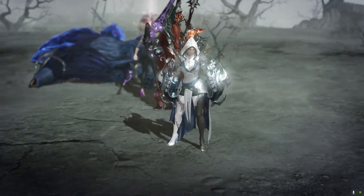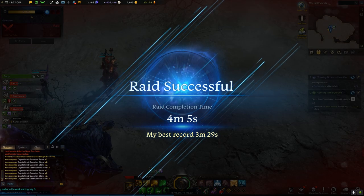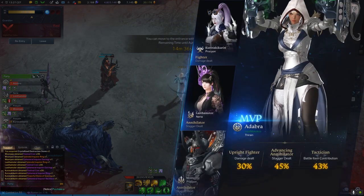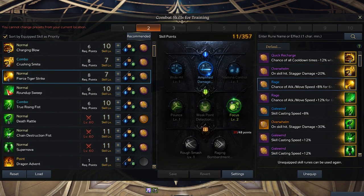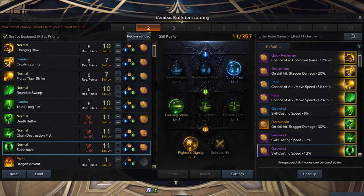I didn't average all my completion times, but I feel like on average I have 1 minute quicker Yoho runs on this character than on my death blade. I'll quickly run you through my tripod choices in case you want to try this. I hope you learned something new, and thanks for watching.